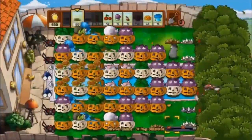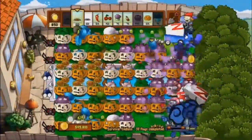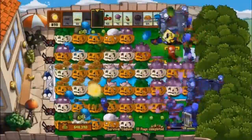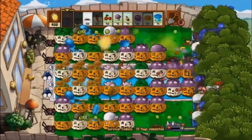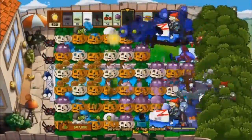You'll also see that I have the Melon Pults and I've changed them to Winter Melons, so they slow down the advancement and do area-effect damage too. When they land, any zombies in two lanes around them will get slowed down and hurt.